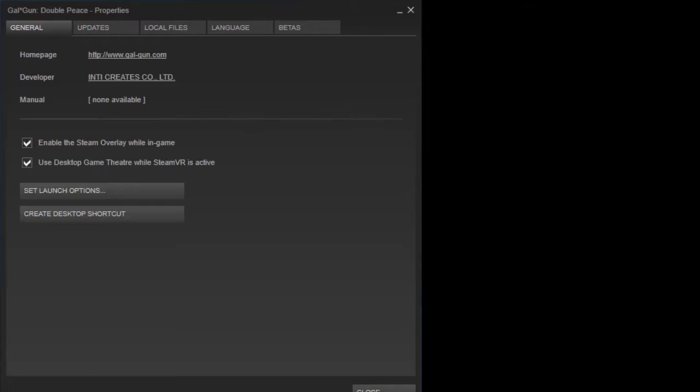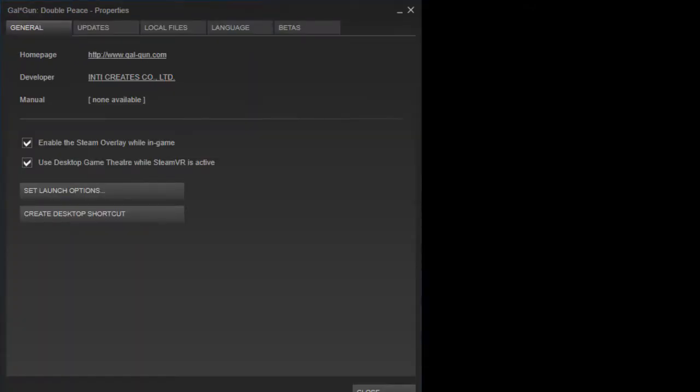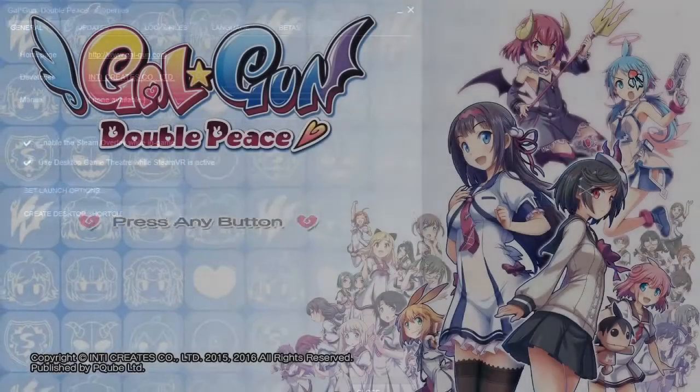Next, right-click on Gal Gun Double Peace in Steam and go into Properties. We're going to set the launch options: type '-onethread' and click OK. That's all we need here.